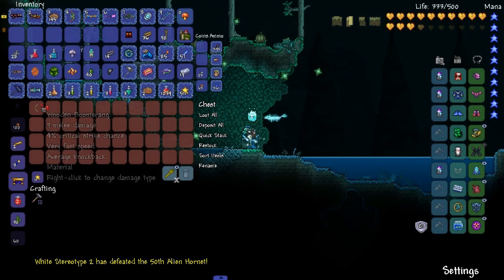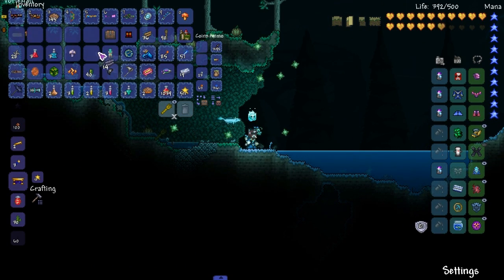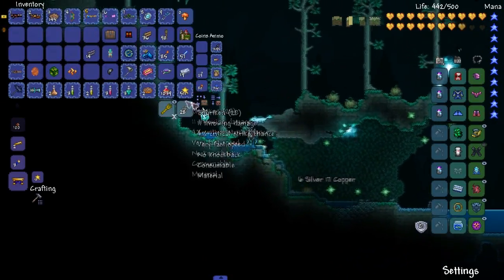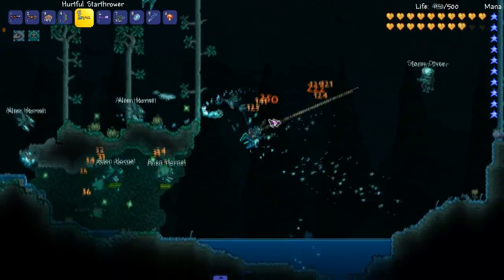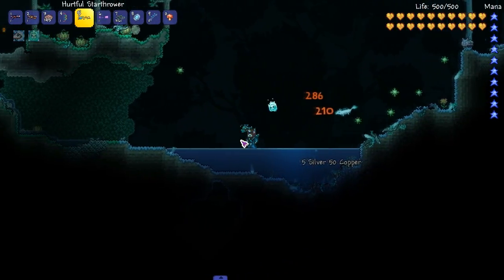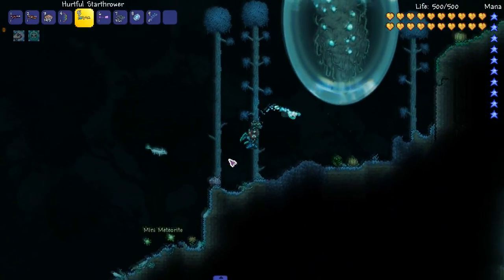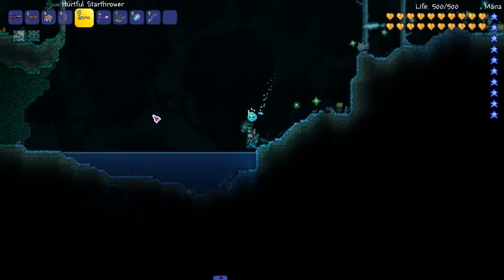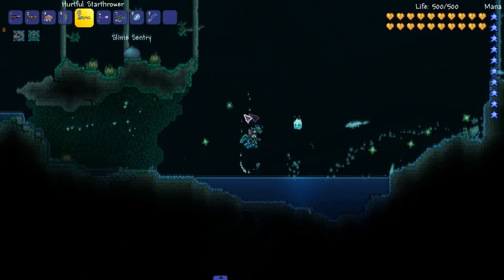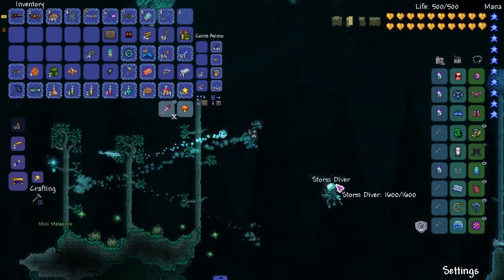Look at all this useful stuff in here. Maybe I'll keep the chest. Maybe during a stream we'll go farm a bunch of souls and stuff. And then with the souls we can get the Charged Dart Blaster and stuff. A lot of the lower tier weapons I'm definitely not going to use in the playthrough because they're low tier — there's no point. But definitely the later tiers, like the Soma Prime, that's definitely something I want to eventually get. But that's post-Moon Lord, so that'll be a fun post-Moon Lord stream.